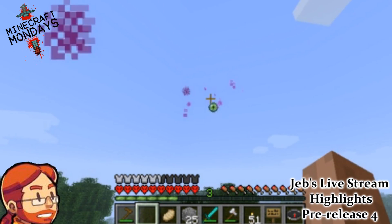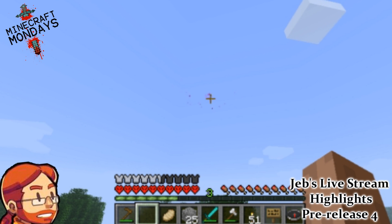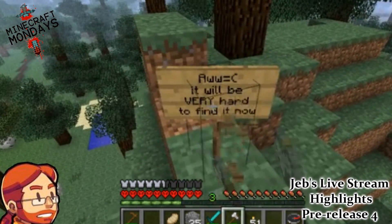This is really interesting because the Eye of Ender has a very small chance of returning to the Ender dimension, which he just happens to show off. It's very hard to find or get back, so I'm assuming you have to go back to the Ender to retrieve it.